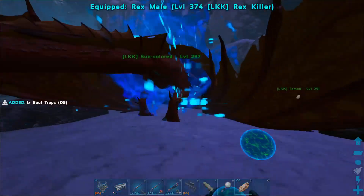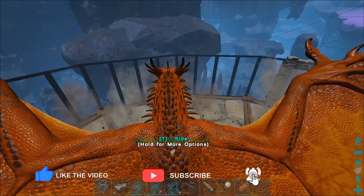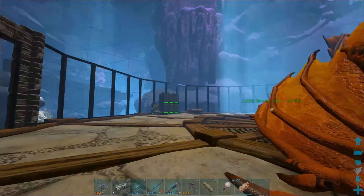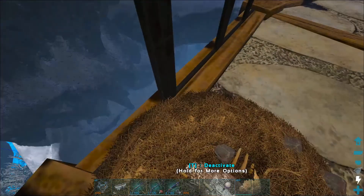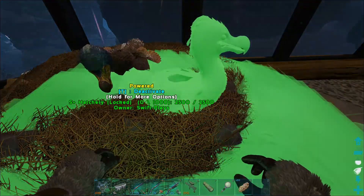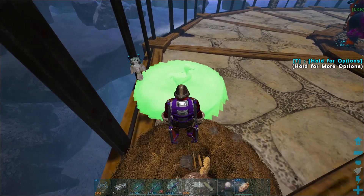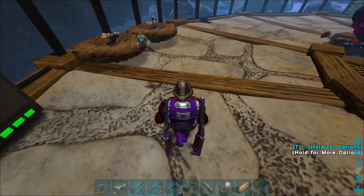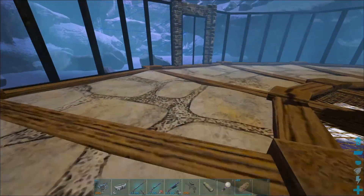So actually guys, I have found Eden, our original Argy. I was going around looking for Yutyrannus on this guy and there were some damage numbers, and I'm like, what is out here? It turns out that somehow Eden had been dragged all the way over to a ravine. I must have left it there somehow — I don't know how.